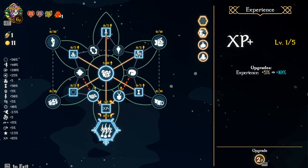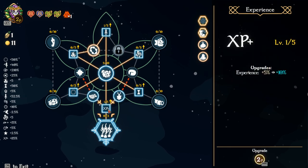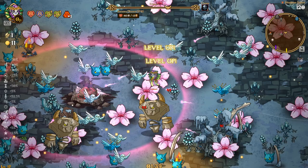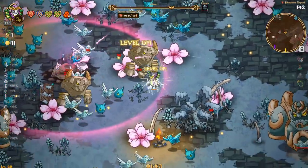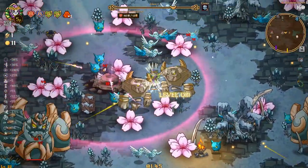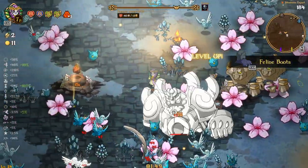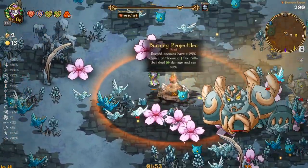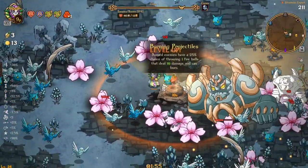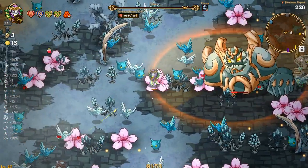We should be able to do this pretty well — cooldown, that's a huge one. We'll throw a point into this and then a point into this to get the green hearts generating. Then we'll dump the rest into XP, on top of getting Pea Sprout to get some wave clear going, because wave clear is definitely starting to become just a little bit of an issue.